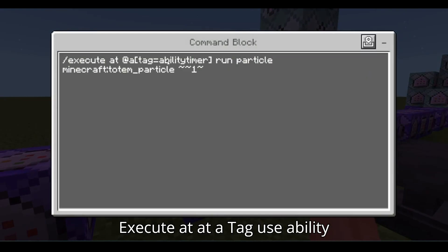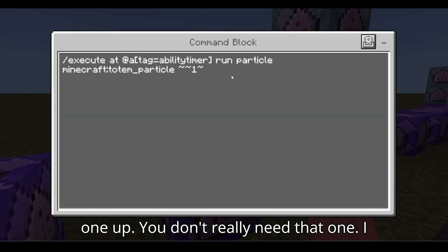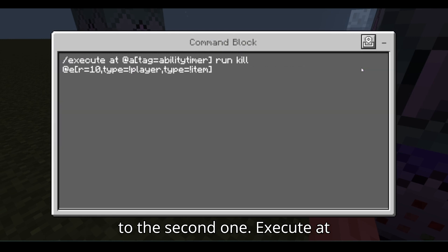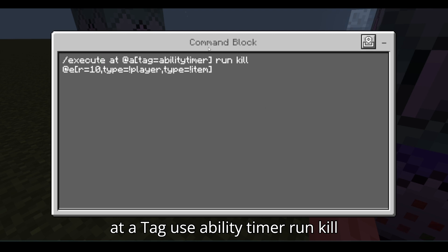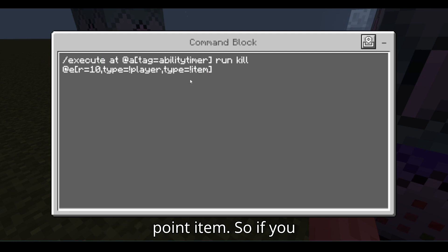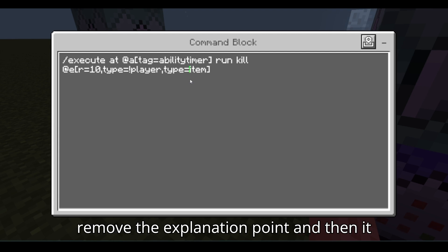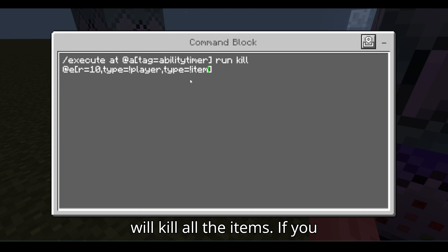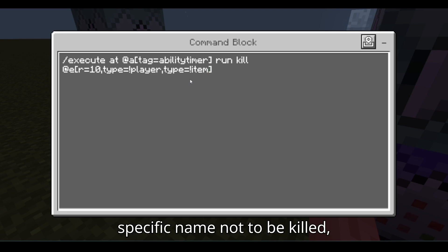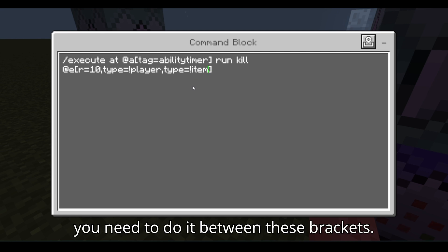Execute as at a, tag equals visibility timer, run particle minecraft:totem_particle. You might need one right next to the second one or it might appear below the ground. Execute at at a, tag equals visibility timer, run kill at entity radius 10, type equals exclamation point player, type equals exclamation point item — so if you wanted to kill all items just remove the exclamation point. If you want to add a new entity type, you could do type equals zombie, or name equals whatever for a specific name — put it between these brackets.